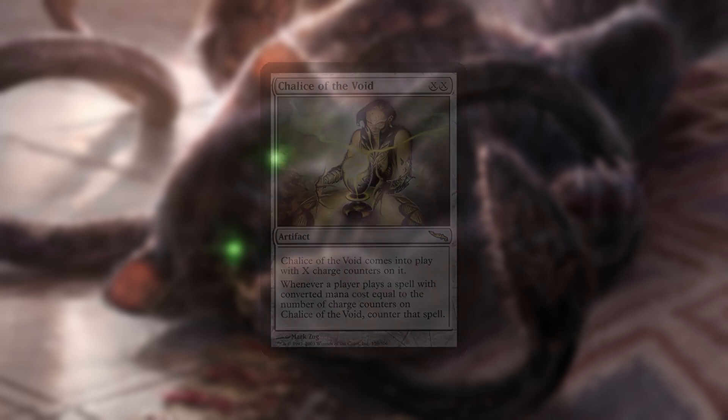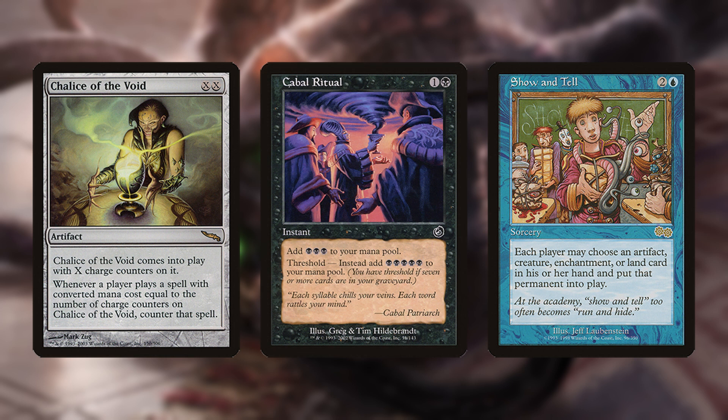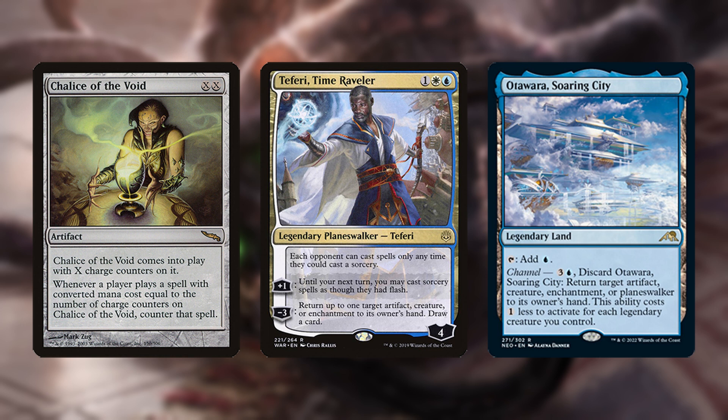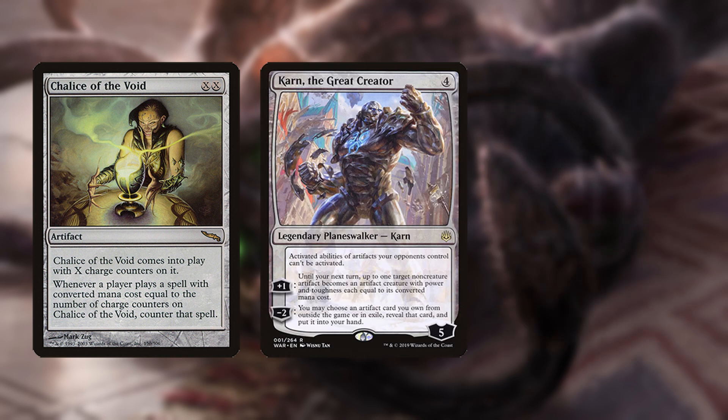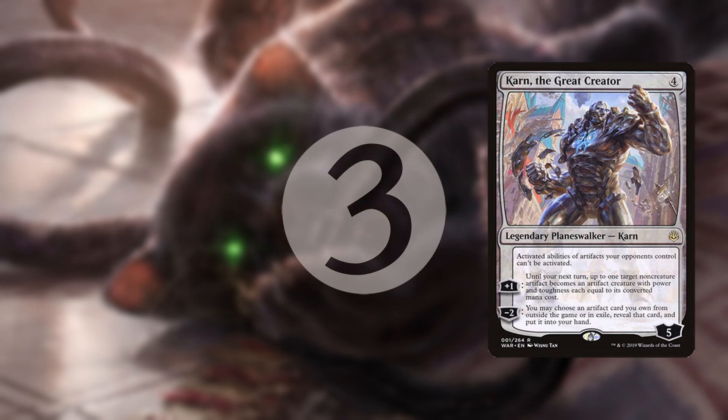It's important to know what number to name with Chalice of the Void — it'll usually be 1, but there are cases where you'll want a different number. You can bounce Chalice with Teferi to replay it on a different number, or if you need to cast spells that it's blocking. You can also destroy it with Karn's plus ability. Even if you don't have an infinite loop, you can still use LED to cast spells by sacrificing it first, then fetching a card with Karn or drawing afterwards in other ways.